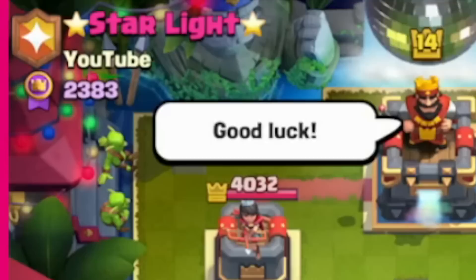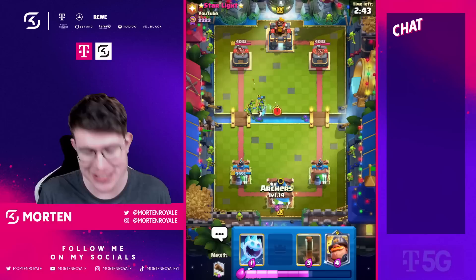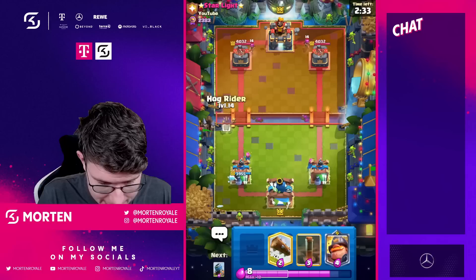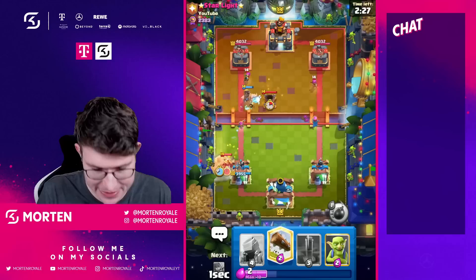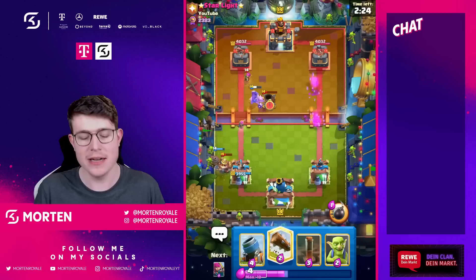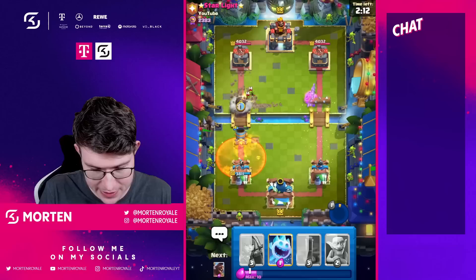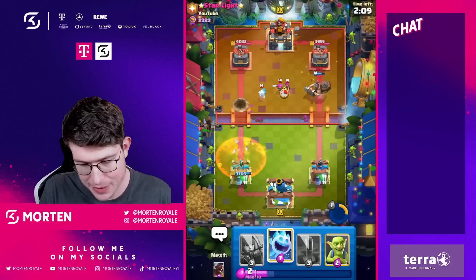Here we go, next game against Starlet. If you guys don't know, Starlet is considered one of the best Pekka Bridge Spam players in the entire world, but I feel like he's not currently using that deck because it's pretty dead. I'm just gonna go archers in the back. He drops his archers and I'm going in for my hog rider. This is exactly the matchup I was talking about - why we're playing a mortar and not the bomb tower.